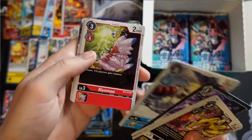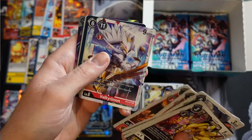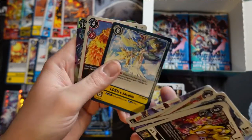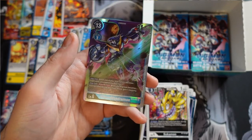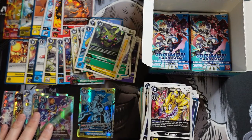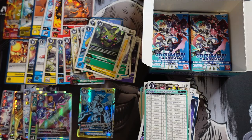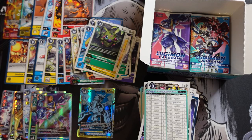Necrophobia - ooh, creepy. Biyomon, Valkyriemon, Eden's Javelin, Birdramon, Wormmon. Our super rare is AllForce Vedramon - let's take a look at that. It's $11. I mean, if you average the supers at around $10 and being in Canada, the value looks even better for the box price - it almost just buys the box itself.